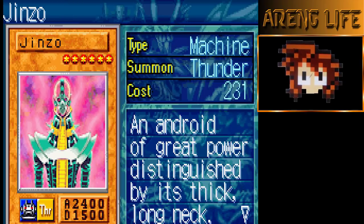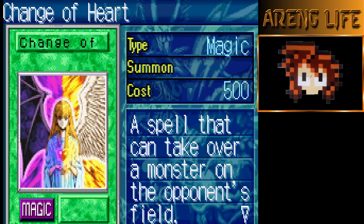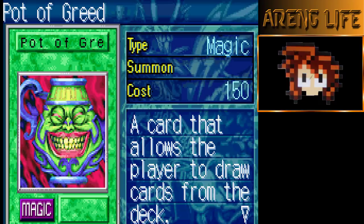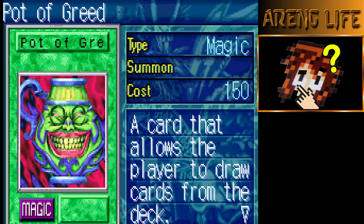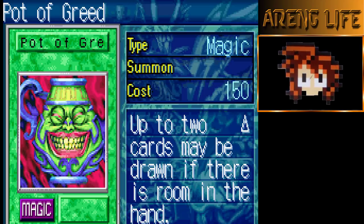Two copies of Jinzo — Jinzo's essential because he has a permanent effect: you summon him and he just wrecks all your opponent's trap cards, which is a real problem because if they have a battle trap it's gonna be annoying. Three copies of Kyron the Mage — you summon him, he pops a card on your opponent's field. One copy of Change of Heart — steals your opponent's monster. One copy of Pot of Greed — allows the player to draw up to two cards from the deck. That's pretty much the full deck!